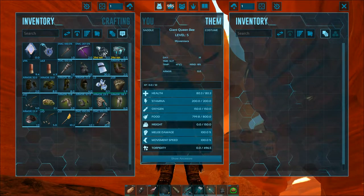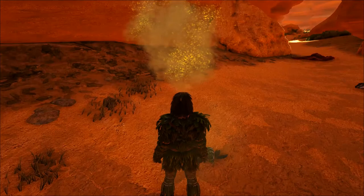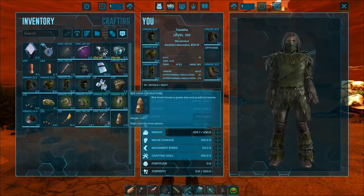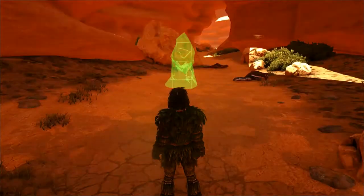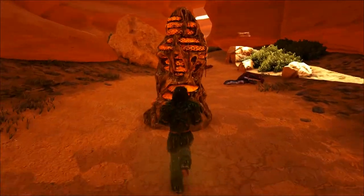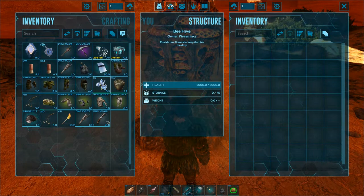When interacting with a beehive, both wild and tamed, using bug repellent will prevent you from getting stung. There is also an S+ variant if you're using that mod, which can be crafted without need for the Queen Bee. Interaction with it will not get you stung and it will also irrigate nearby crops.